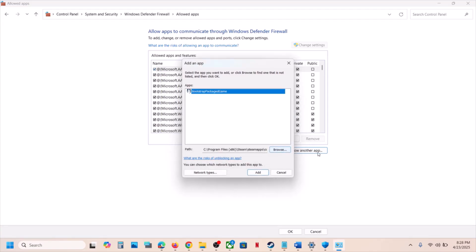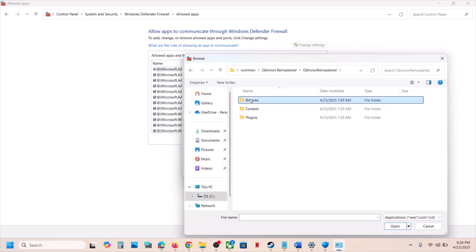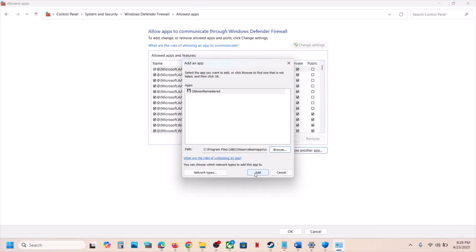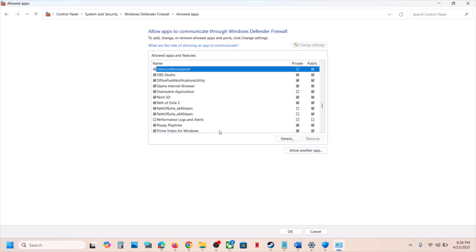Go to the game installation folder, select the game exe file, click Open, and then click Add — in my case it is already added. Again click Allow Another App, Browse, open the Binaries\Win64 folder, select the exe file, click Open, and then click Add. Once the game is added, launch the game and check.